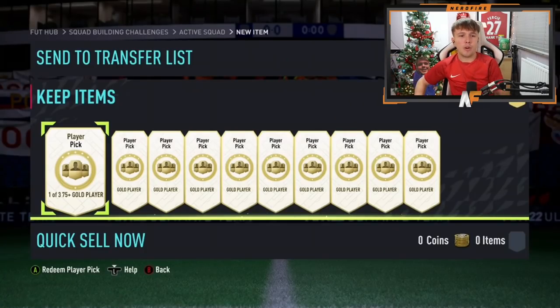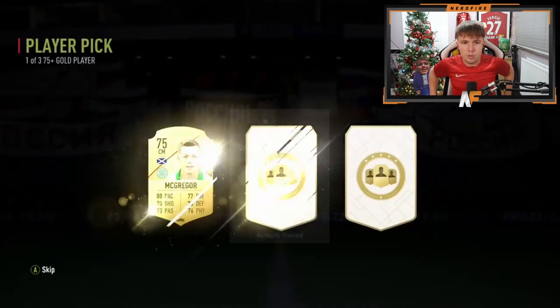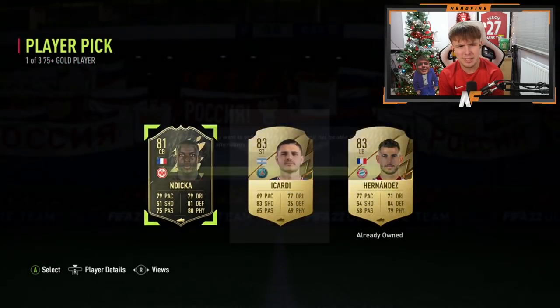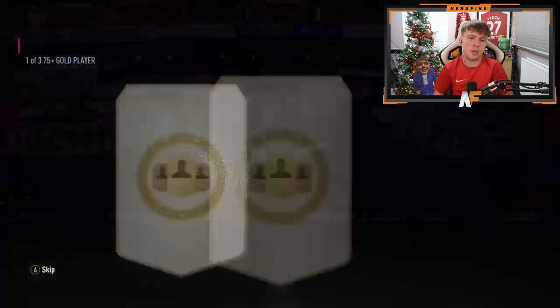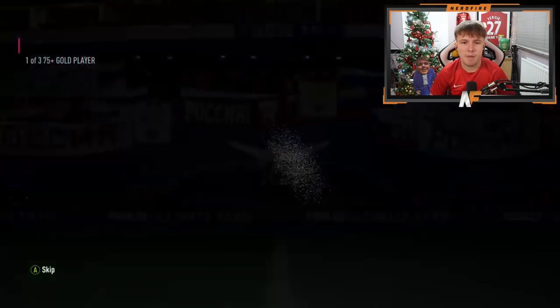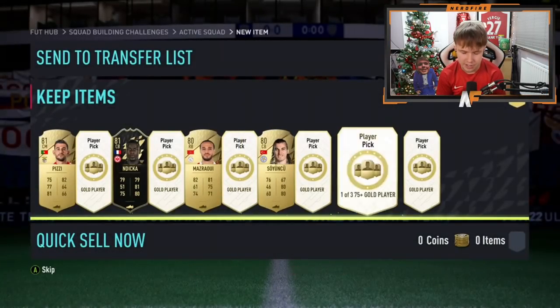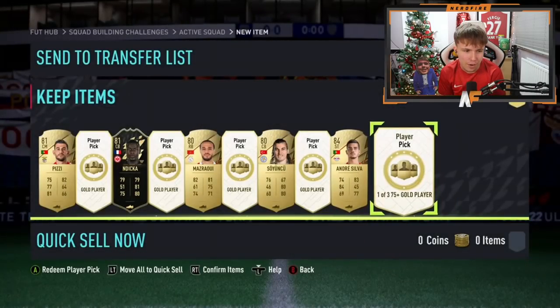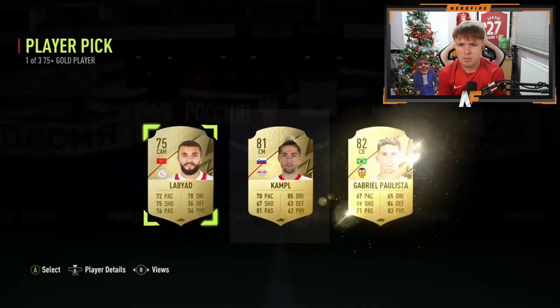Shout out to EHLT underscore FIFA — ten 75-plus player picks to end the video. These are the SBC player picks, not the 82-plus. Pick one: Pizzi — not great. Pick two: inform Andika — not the worst. Pick three: Masrawi. Pick four: three 80s — not the worst. Pick five, the halfway point: 84-rated Andre Silva — the highest rating so far. Pick six: Paulista.